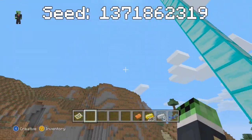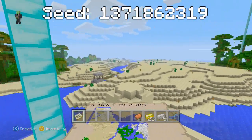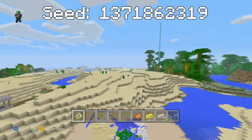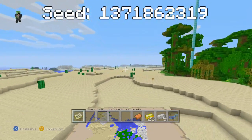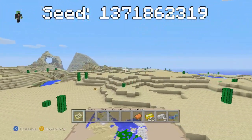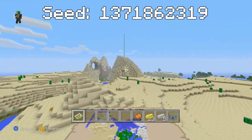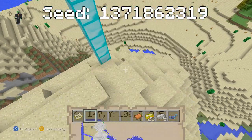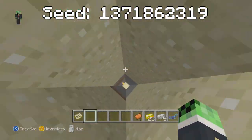Now I'm going to show you the second desert temple, but you also have a really nice mountain biome at spawn which makes it quite a nice seed for building. The next desert temple is located off in this direction — just go to these coordinates and you'll find it, which is actually located underground.